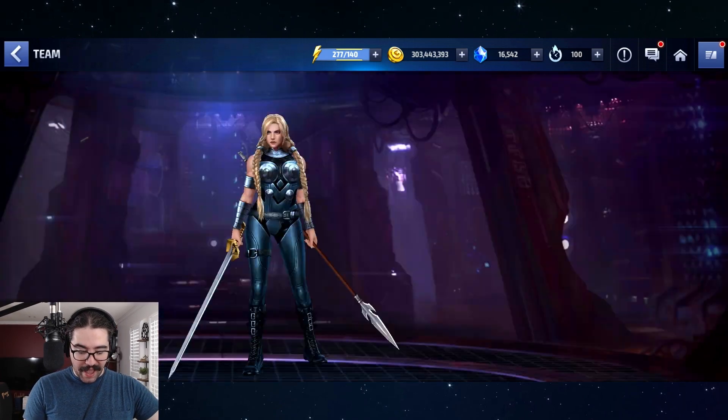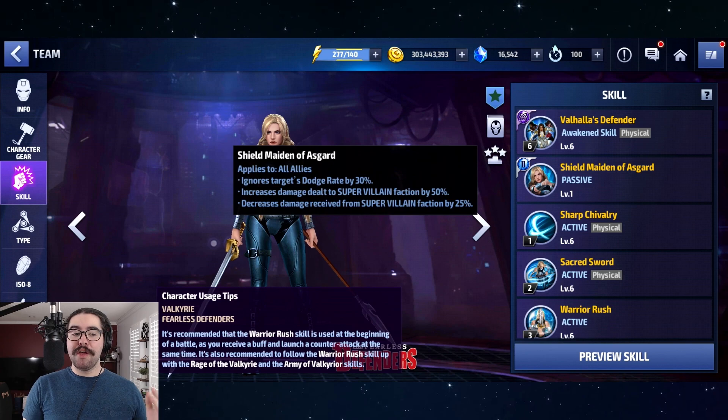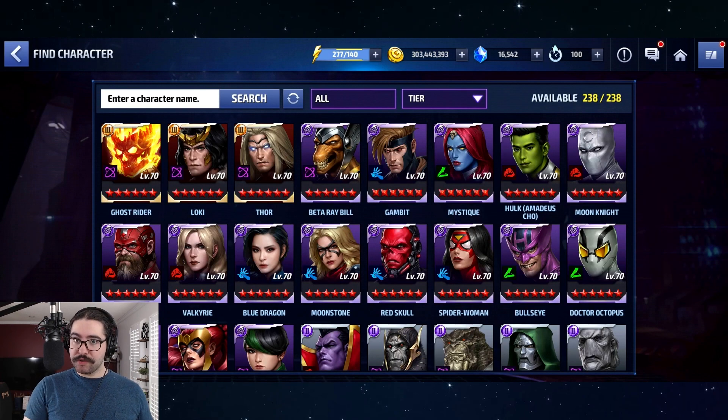Coming in at number 4, we have Valkyrie — amazing support now, basically the best support in the game for Null and endgame content because of the additional 30% ignore dodge passive and all the other stuff. She applies for all content, which is her key advantage over White Fox. You need to buy her new uniform. She's also very good for ABX and decent for other game modes, providing extra value. Obviously if you're not pushing for Null or don't play Null, Valkyrie won't be in your top 10, but she's still a very solid support and a good character overall who hits pretty hard.